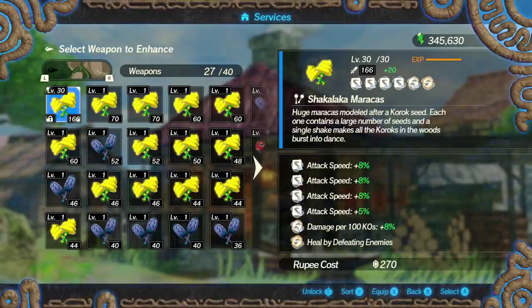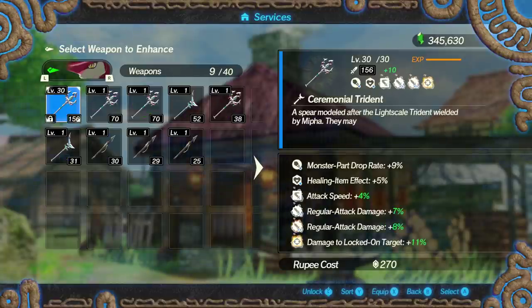As for Hestu, he ends up getting some pretty decent modifiers. He has a double hexagon setup similar to Link in a sense — damage per 100 KOs is an absolutely great modifier, so you can stack four attack speeds with it. Heal by defeating enemies is of course very bad, but the damage per 100 KOs with both being hexagons works out pretty well. Stack a bunch of attack speed and you're good to go. The weapon build itself is actually among one of the better ones — it's just that Hestu himself seems rather difficult to use as a character.